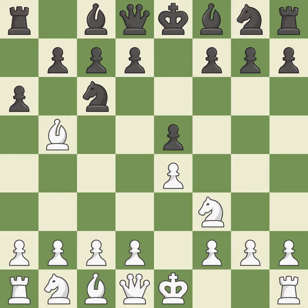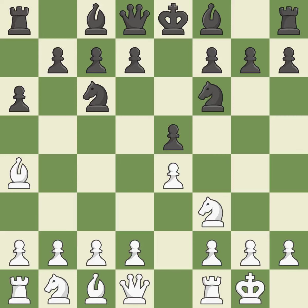A6 forces the bishop to decide: exchange or retreat. Ba4 safely retreats the bishop while keeping pressure on the knight. Nf6 attacks the undefended e4 pawn and develops the knight at the same time. Castling gets the king out of the center and prepares to develop the rook to e1. B5 gains space on the queen side and threatens the bishop on a4.